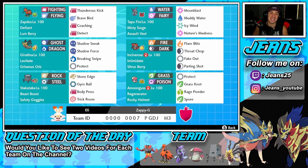Starting on this team, in the top left corner we have Defiant Galarian Zapdos — love this Pokemon, he's just a giant ostrich. Very fun to use, great all-around Fighting and Flying typing. His moveset includes Thunderous Kick, Brave Bird, Coaching to boost our allied Pokemon's Attack and Defense stats, and Detect, which works like Protect. His item is Lum Berry, so any status conditions get cleared right away.